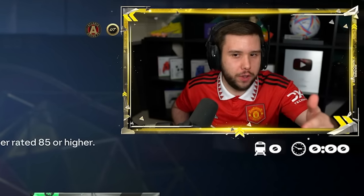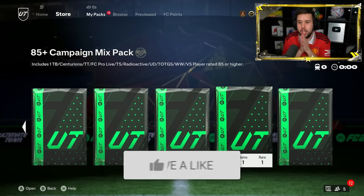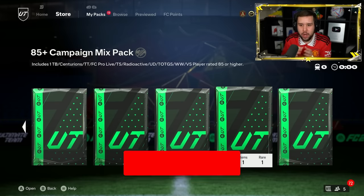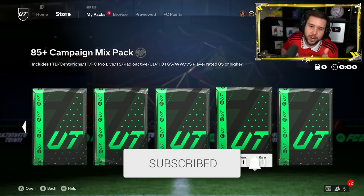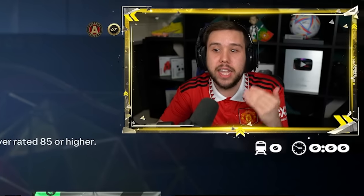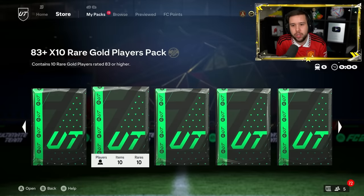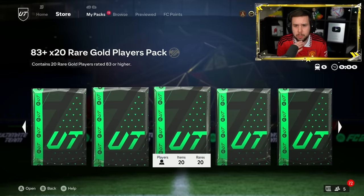EA have released a ton of stuff today, including an 85 plus campaign mix pack. You can see how many promo cards are in there - I'm not going to read out all of that. The requirements for this is an 84 rated team, and they also released an 83 plus times 10 which you can do every single day, three times per day.